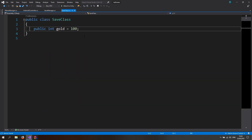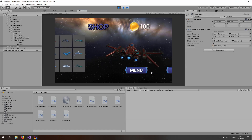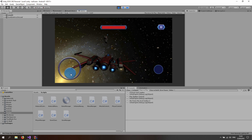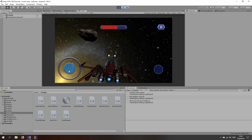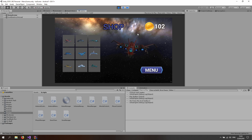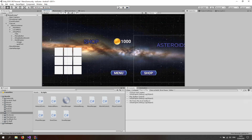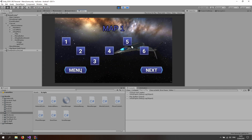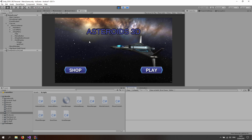In the SaveClass the default gold is 100. Start the game, go to Level One, fly around, and find a golden asteroid — there are two nearby. Shoot and destroy them. Each adds one gold and saves it. Return to the menu and shop: you should now have 101 or 102 gold depending on how many you hit. Restart the game and the gold persists at 102 because the save file is loaded. That's it for this episode — next time we'll add prices for spaceships and complete level progression.